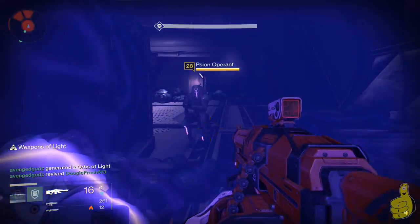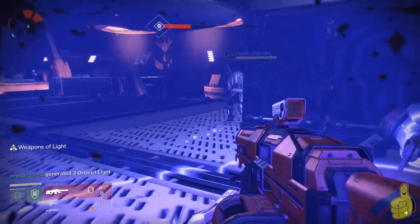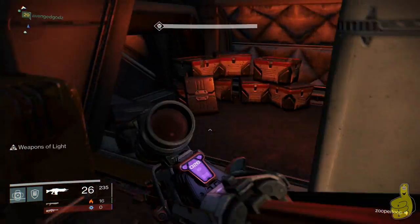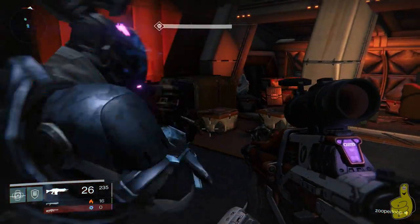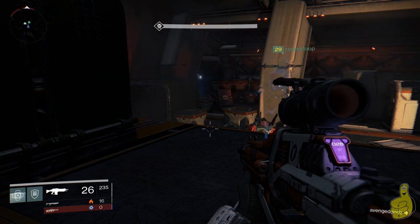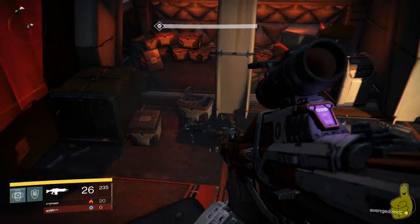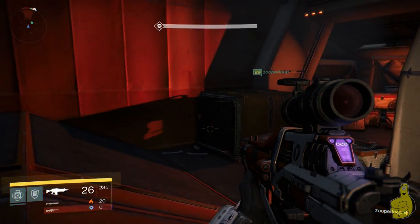That's the basic strategy — hopefully you find it useful. I apologize for the awful gameplay, but the tactics definitely work. Zooper is going to do some damage with his heavy ammo and between the three of us it shouldn't be too much of an issue. He's the Hunter so he has the blink teleport ability, making it easier to escape when Phalanxes spawn. If you have a Hunter and a Titan with a bubble shield it's definitely a lot easier, but without them it's still very doable. The main challenge is really the tank boss, and with an arc sniper it's no problem.